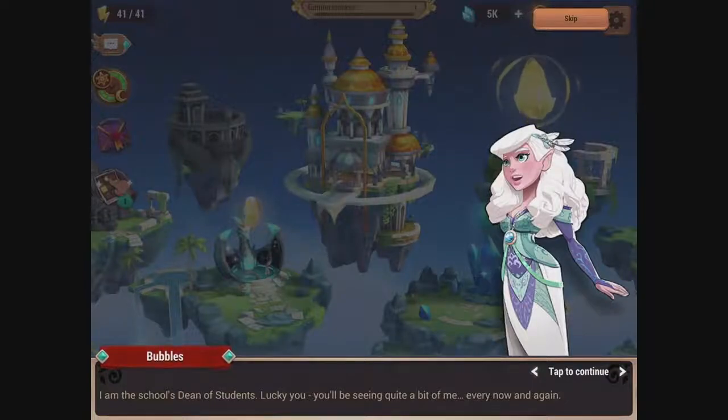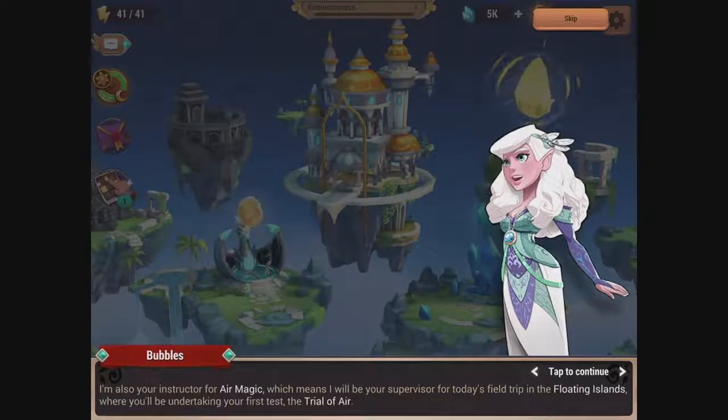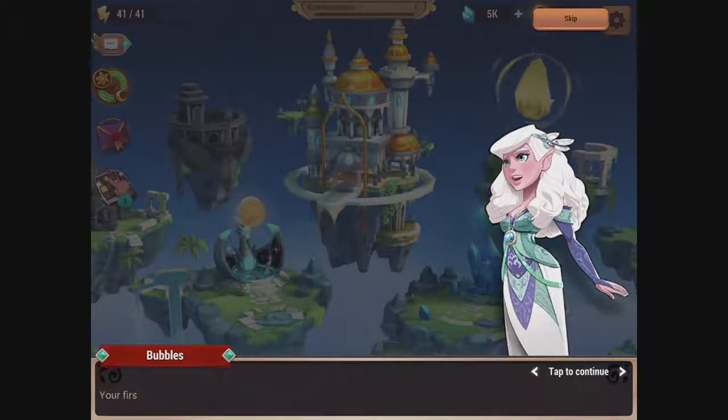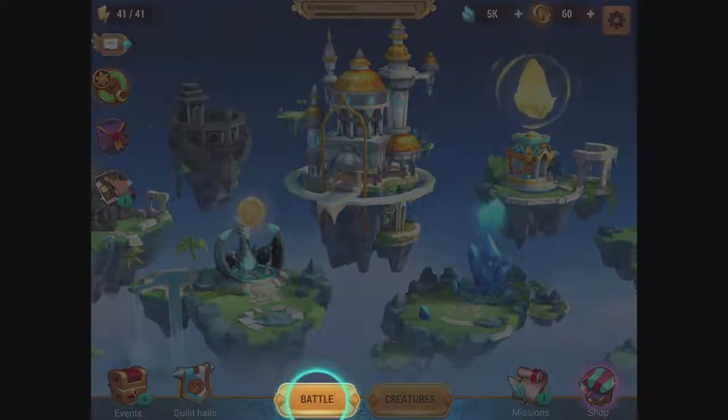I'm the school's dean of students. You'll be seeing quite a bit of me every now and again. I'm also your instructor for air magic, which means I'll be your supervisor for today's field trip in the floating islands, where you'll be undertaking your first test — a trial of air. Your first task is really trivial: I just need you to obtain a nymph, one of those flying spirits.